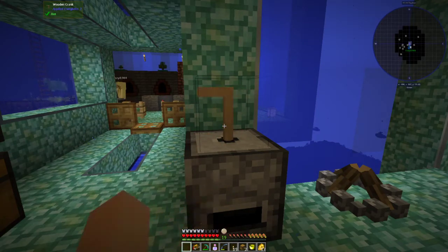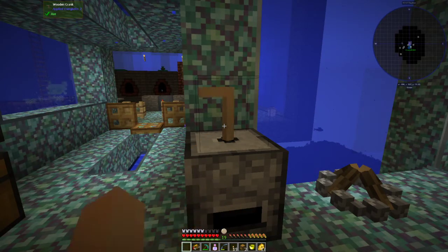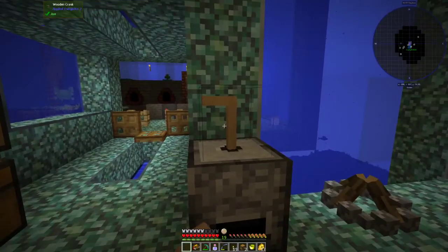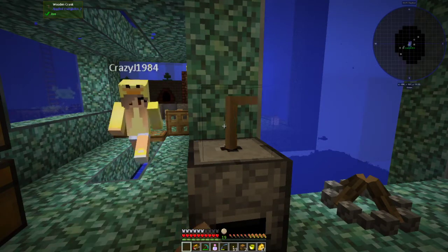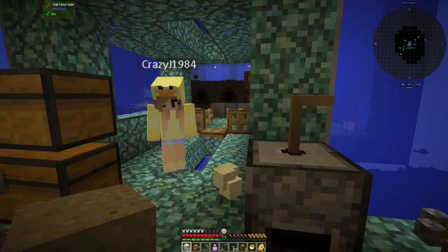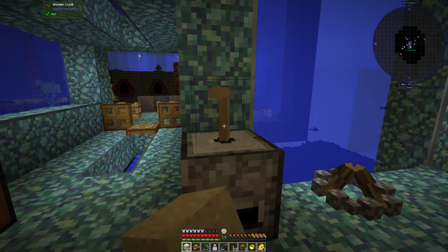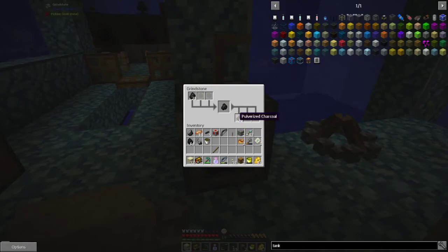We really need a pulverizer. Bring down any sand that's up there. We have two stacks. I need at least a stack. Okay, I'm bringing down a stack. I'm going to need some glass — take half a stack of this and throw it in the furnace please. How much rubber are you going to need for your stuff? I need 22, so I need at least 11.